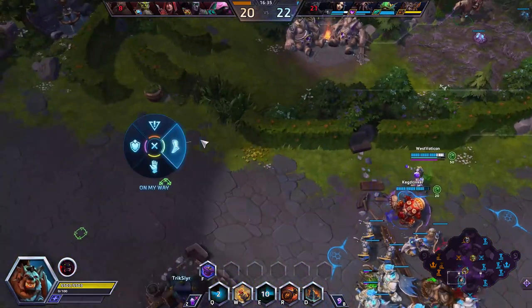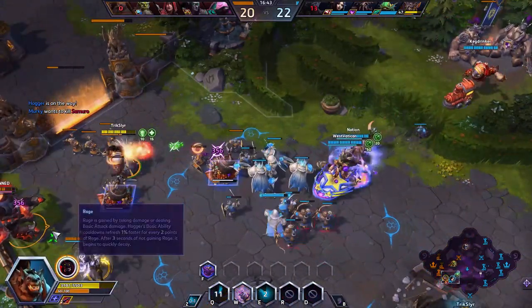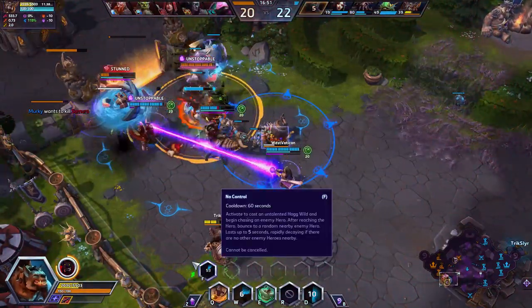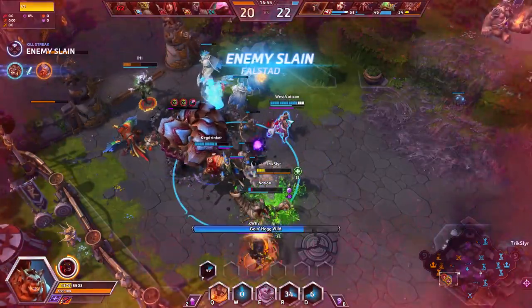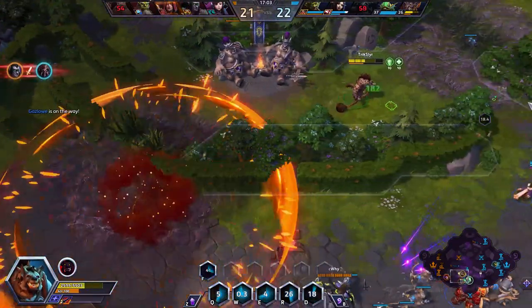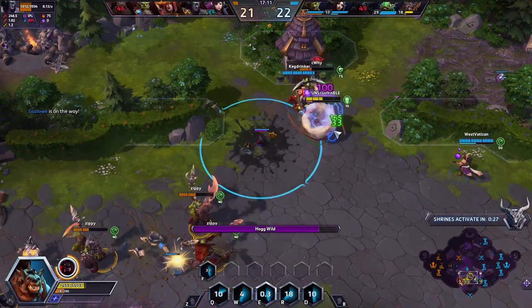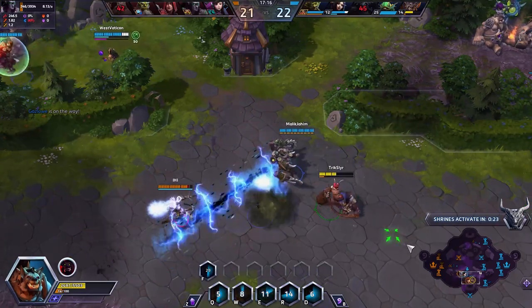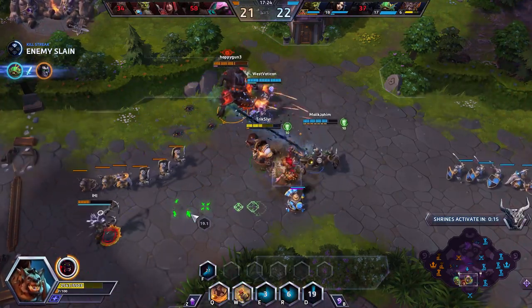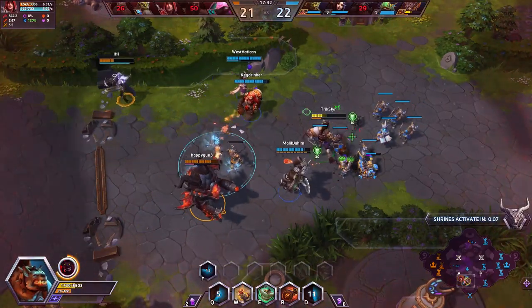D.Va's being ganked bottom - let's see if we can help. I see a Valla, I'm gonna go for her. Try and slow her down as much as I can. I'm gonna get some meat, keep my armor up. Going in - big slows on the back line, we got a Murky flank. I'm looking at that Samuro - he's actually the scariest part to me.